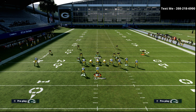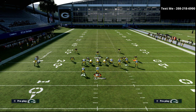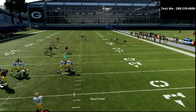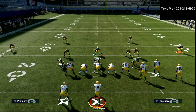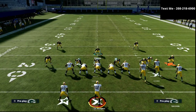Another example is the Smash Return play — a very popular play from gun bunch. We set the defense up exactly the same, and the match coverage sits right on the tight end receiver with no window to throw. That's one of the most unstoppable routes in the game, and we're able to take it away with relative ease.